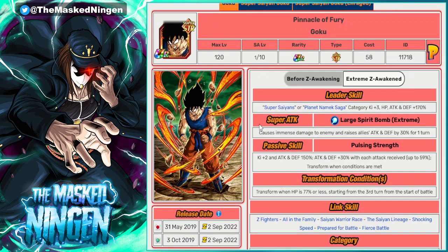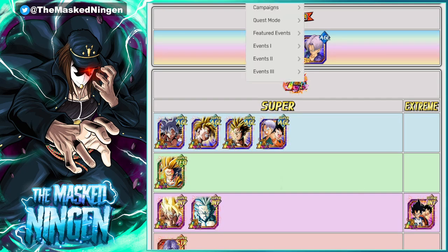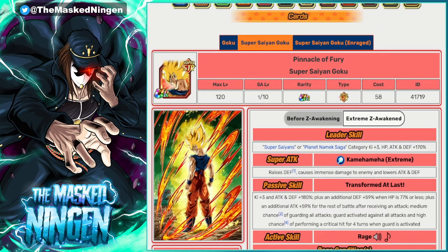Next up we have the STR Namek Goku. He has Super Saiyans as well, or Namek Saga. There's also the exchange Vegeta on Namek Saga, so if you run Namek Goku he actually fits under his leader skill. Pretty straightforward unit before he transforms — decent damage and decent defense. If you do get to turn three, which is fairly common for an EZA, you can transform into Super Saiyan Goku where you can have Guard, very solid stats, and can do decent damage. A pretty good pick for the team, and he can fill in as a leader if needed.